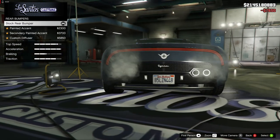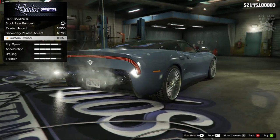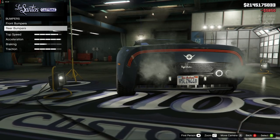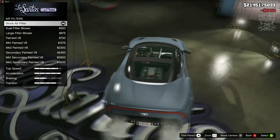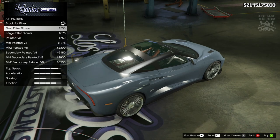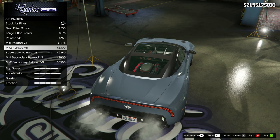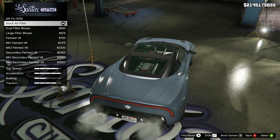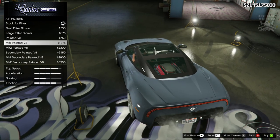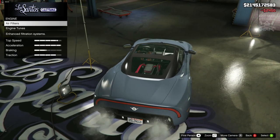The carbon race splitter is my favorite so we'll go with that. For rear bumpers there are only three additional options — nothing changes dramatically, but the custom diffuser is the most noticeable change so we'll go with that. For the engine we've got air filter options, which is pretty cool because you can see the engine from the outside of the car. The secondary painted V8 looks pretty sweet, so we're going to go with that one.